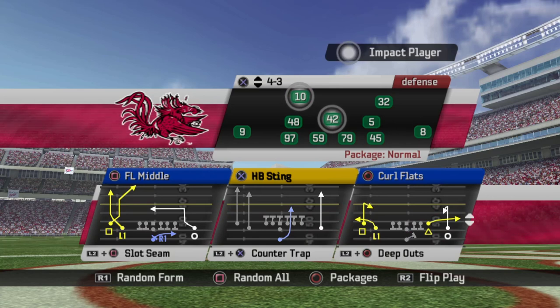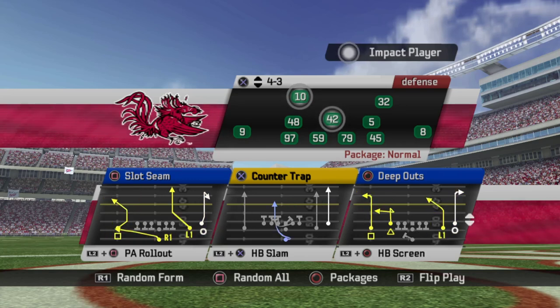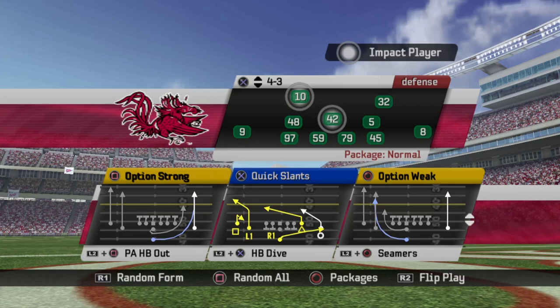Flanker middle is okay — I wish there was a better zone beater; it's a right hash play for me. Sting is really good, a lot like slam. Curl flats is pretty good — the spacing is nice, you can score touchdowns but also get picked off, and you can work either hash since it's a mirrored concept. Slot seam is okay but I wish there was a better short zone beater underneath. Counter trap I'm not a big fan of. Deep outs is one of the better deep ball plays in the game, especially from under center. PA rollout — just as good as the one from Ace Normal. Slam of course is great. Halfback screen I would avoid. Option strong is your halfback option from Ace Normal.